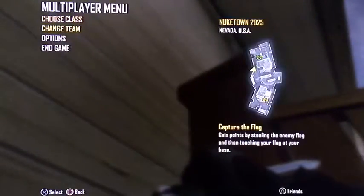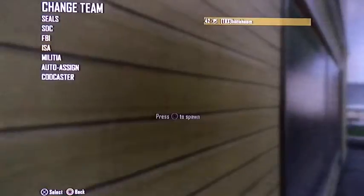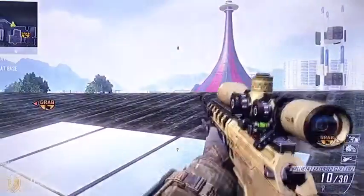You go to ISA, then you choose your class — don't spawn in. Then you go to Mercs, choose your class, don't spawn in. Then you go to ISA again, choose your class, don't spawn in. Then you go to Mercs, choose your class, and spawn in.